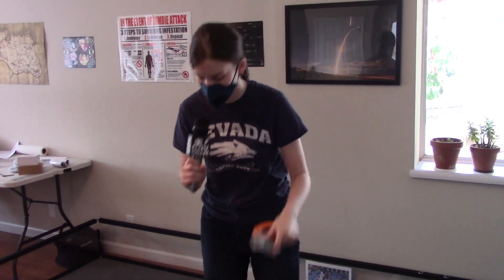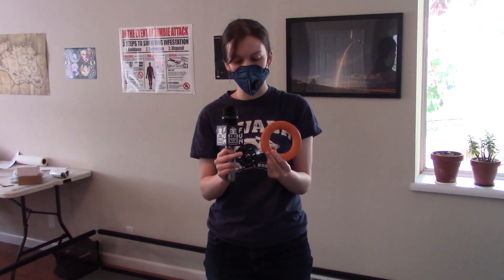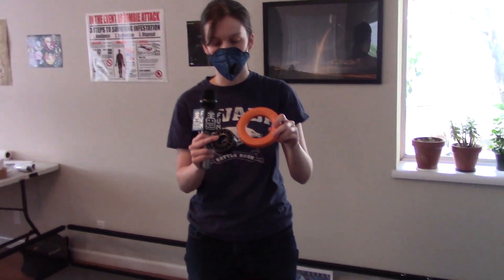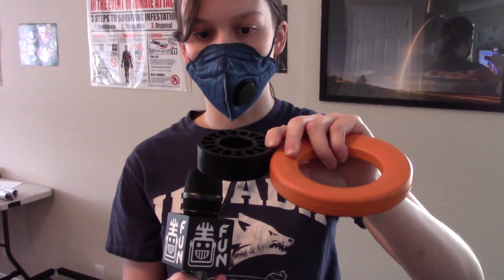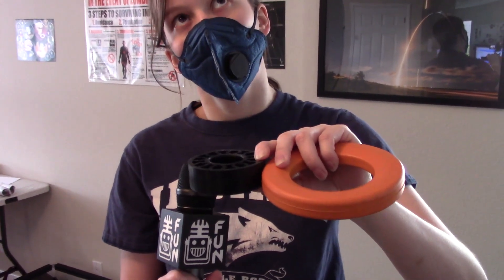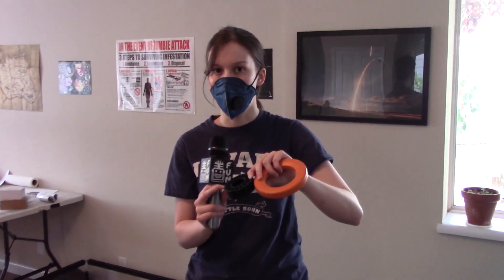The other thing we have is from Go Builda — Go Builda donated a bunch of parts, including gecko flywheels. These flywheels are about the same width as the rings, so we're thinking having those on either side. They are really grippy onto the foam of these rings, so if we have these flywheels spinning really fast, we could probably shoot those rings into the goals.